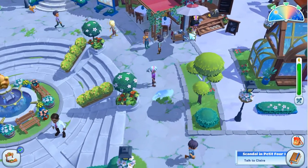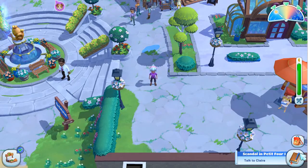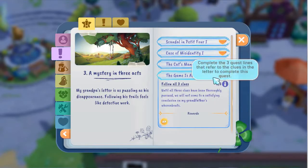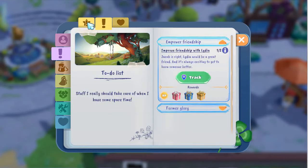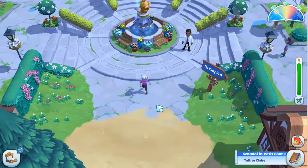We can talk to Claire at the Petit Four, we can go down to the Rusty Hook, and we need to talk to Ezra. Before we can finish this quest, we have to follow all three clues. Where shall we start? Let's go down to the Rusty Hook.